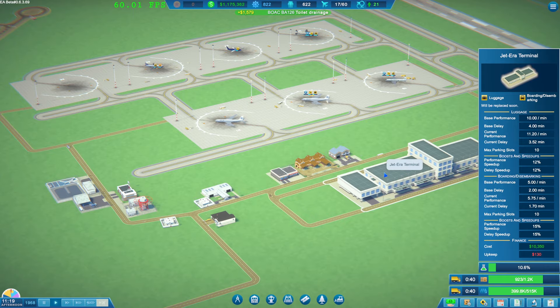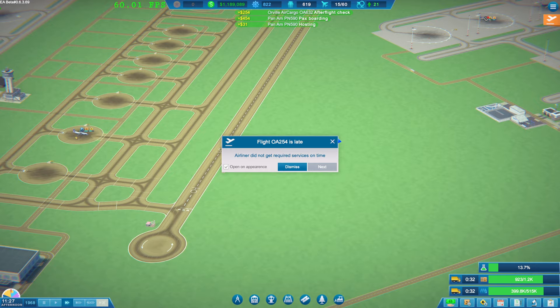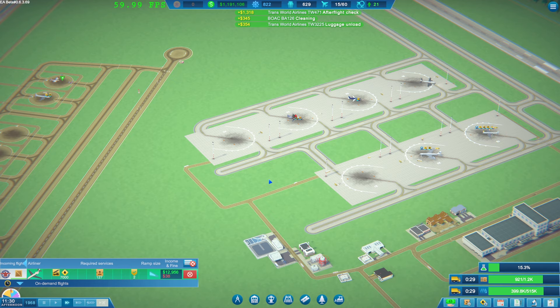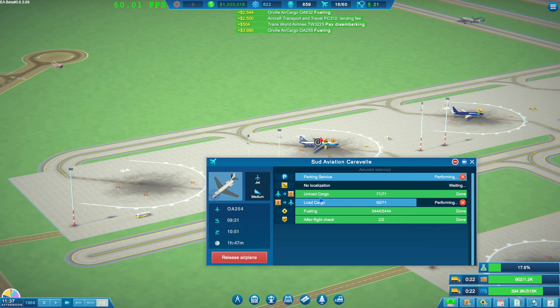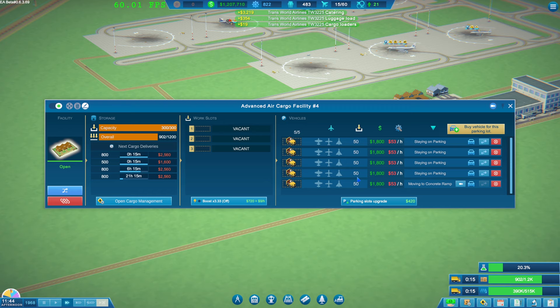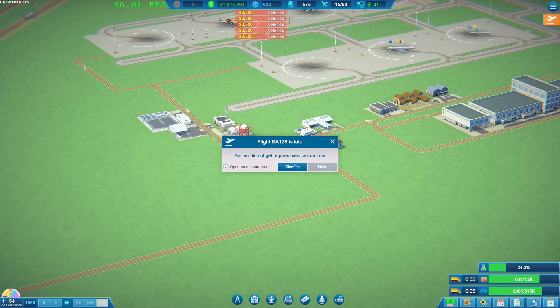It would be nice when that notification comes up to actually have a spyglass on it to take you to the failed service - instead you've got to look around the whole airport to find where it is. So this is loading cargo that's the issue. These are on 50s - we've got better 60 ones now. Should we upgrade these to 60s? Let's get the better ones.